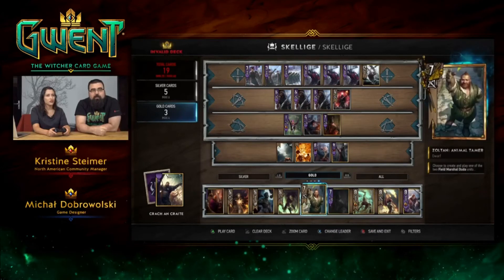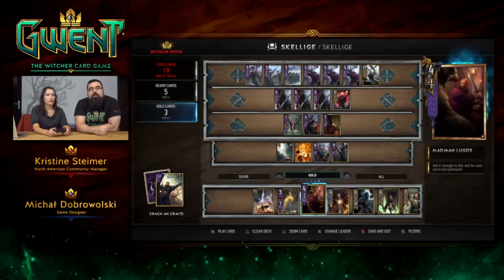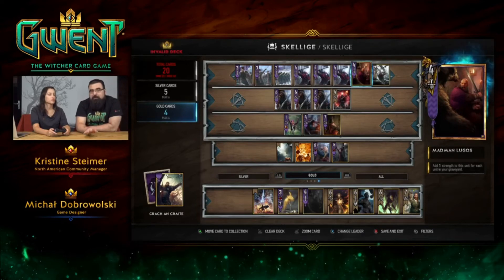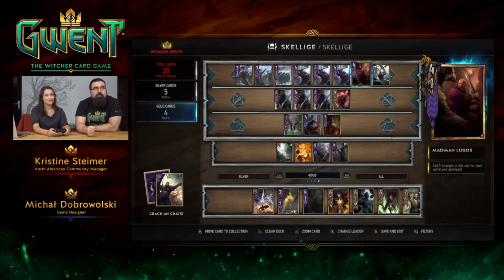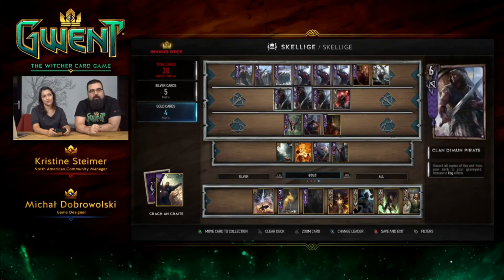We can make use of Madman Lugos because he will increase his power for every card that is in the graveyard, and maybe we'll be able to discard everything. It's one of the really rare decks that are actually able to draw or discard all of the cards. With that, we've got our golden cards covered.